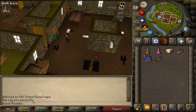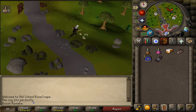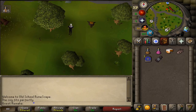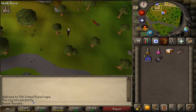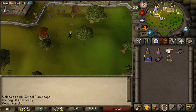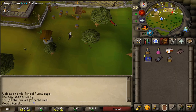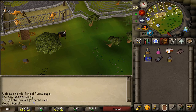Next, let's use our Ardougne Cloak teleport again and let's run north. Keep running north until you see a water sign and a red dot. Pick up the bucket spawn and then use your bucket on the well next to it. Next, go a bit northeast and behind the oak tree you'll find a ladder. Climb down and follow this path.